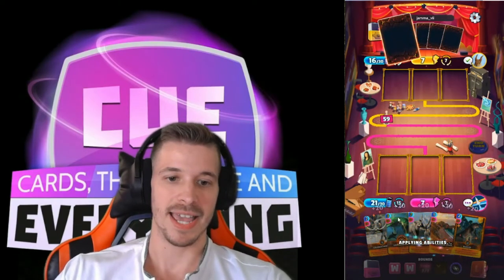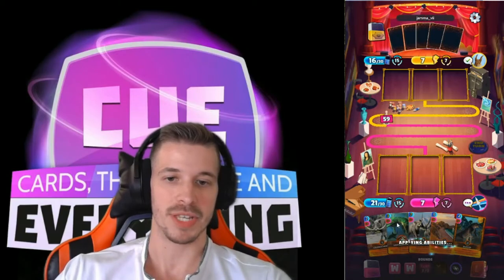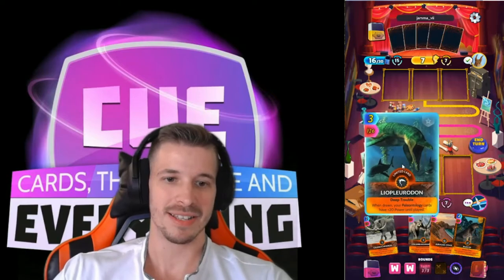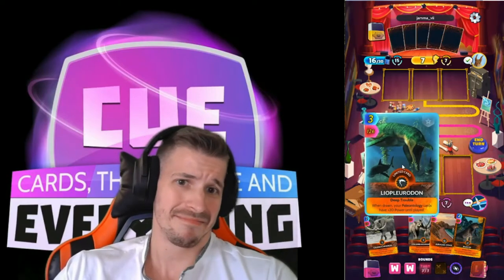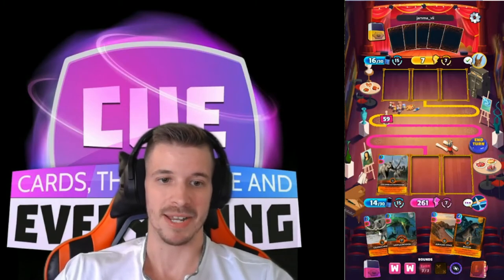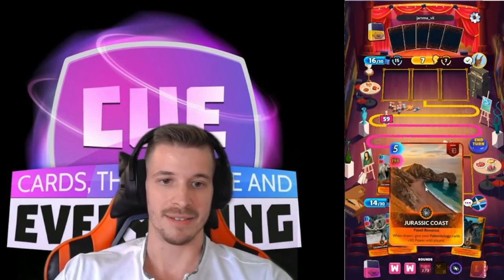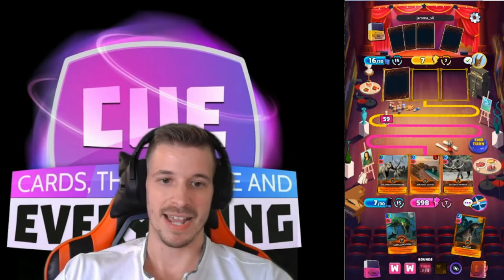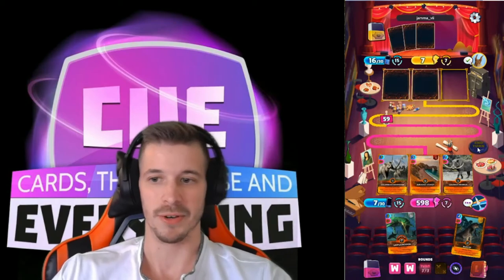Again, great placement with the Liposaur — or the L-word — Leopluerodon for dawn. Placed it so I could gather as many as possible; I hit all of them this time, but sometimes you don't. It's always about placement with this card. And now we have almost a 600-point turn again.